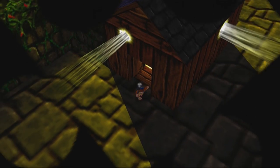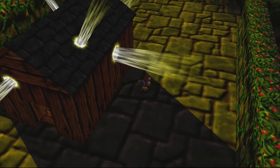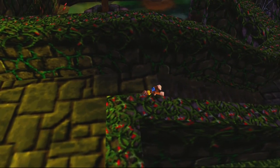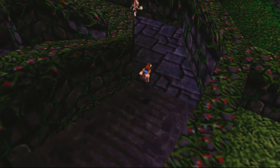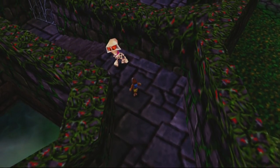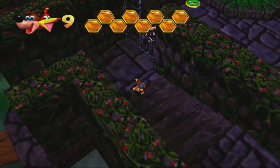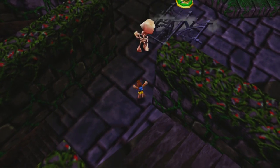After we completed the Ouija board challenge, the next thing we want to do is go into this area over here because there is a gate that we need to smash. There's one gate we need to smash, and it's actually going to make our lives a lot easier because it's going to help Pumpkin Banjo a lot.